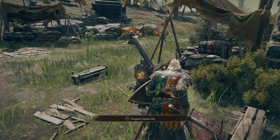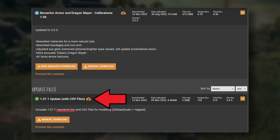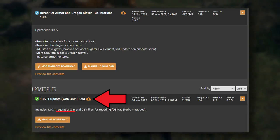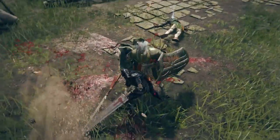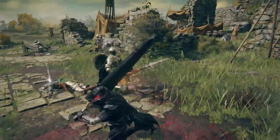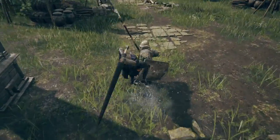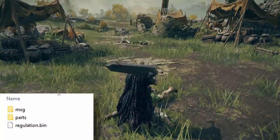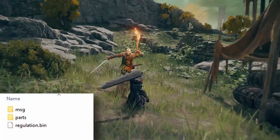One thing about this mod: you actually have to download the one that says 'update files 1.0 / 7.1.' What you want to do is grab the regulation.bin file from that, but use everything else from the actual mod file, which is the Berserker Armor and Dragon Slayer. If you're confused by my explanation, I'll put a screenshot so you can see what your mod folder should look like for this mod specifically.